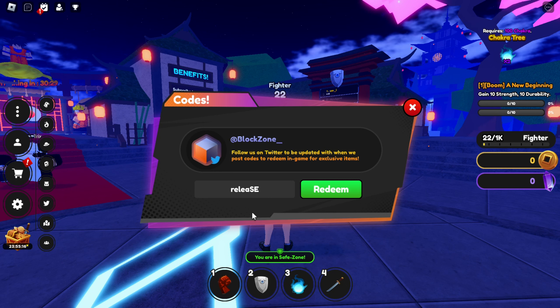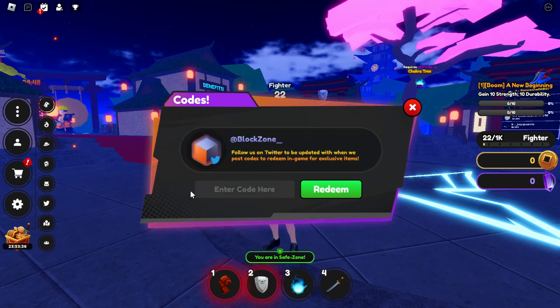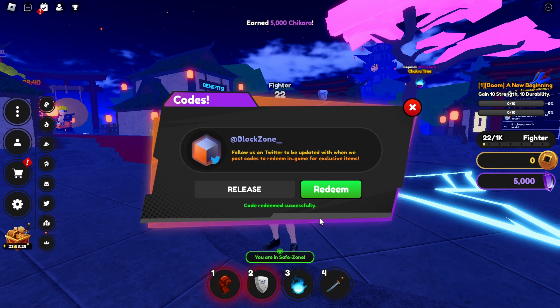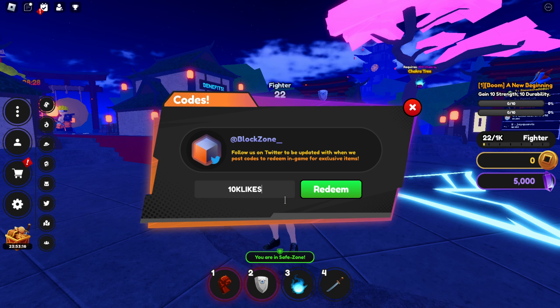Our first code is the release code — as usual, whenever a new game releases, the first code is release-themed. The code is RELEASE, all in uppercase. Click on redeem and you'll get 5000 chikara coins. So yeah, this code is actually working.